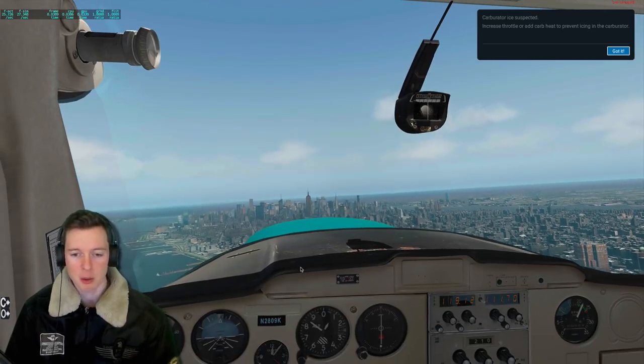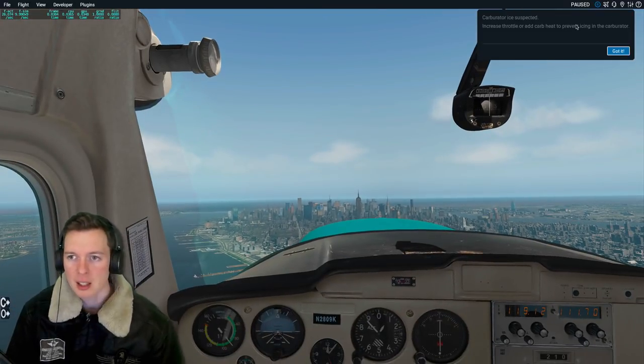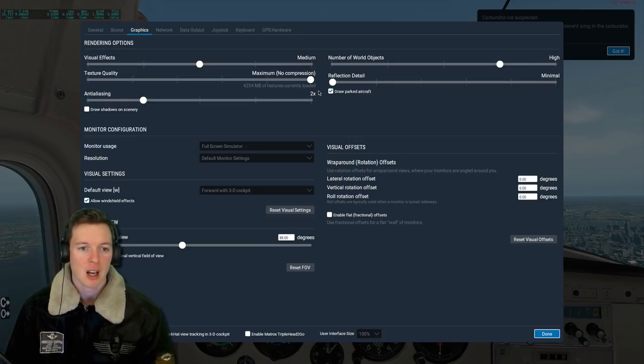I'll put it in the description below this video if you want to skip straight to it. The settings are: number of world objects — high. I find this is what makes the big difference to frame rate. If I drop that right down I would get a much higher frame rate. Texture quality I don't find makes that much of a difference. Antialiasing makes a huge difference. Visual effects doesn't really make that much of a difference to be honest — I've got it set to medium. The number of world objects is what makes the massive difference for my system at least.